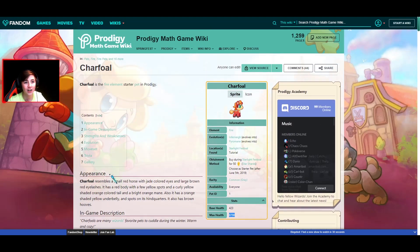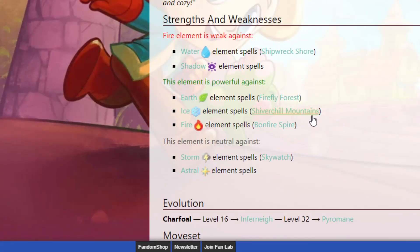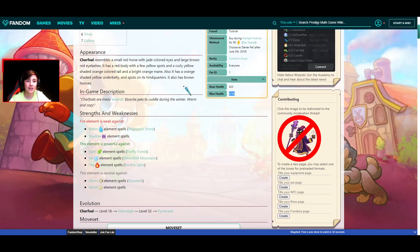But what makes Charfall good? It is strong against 3 elements. That's very hard to find — well, it's actually pretty easy to find, but this pet is very versatile. Being strong against 3 elements is gonna help you so much, because a lot of people rock Earth, Ice, and Fire. So if you're fighting someone, especially if you do Firefly Forest first, Charfall is a fire type and it's gonna be strong against Earth.